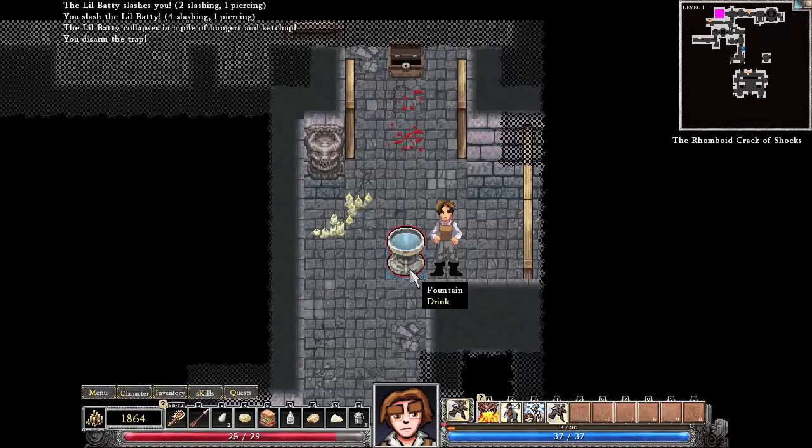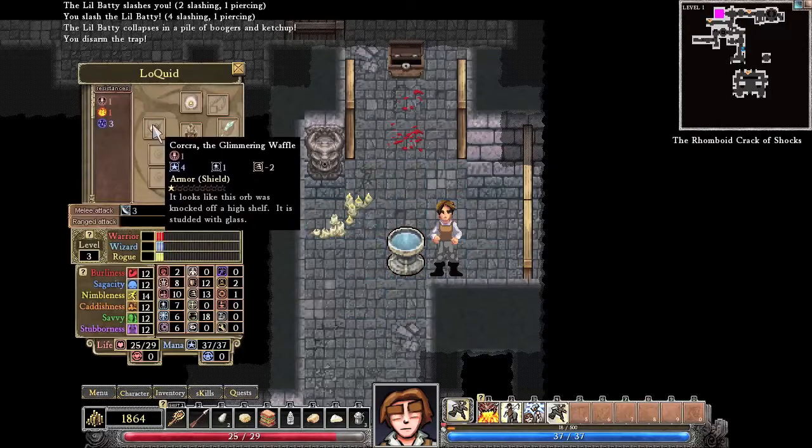Hello YouTube! Welcome back to my Dungeons of Dreadmoor Let's Play. This is Loquid. This is Episode 4, I believe. When we left off, I found this fountain. We had just picked up our better-than-cracked glimmering orb.